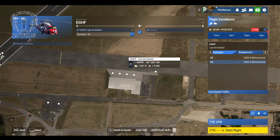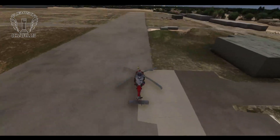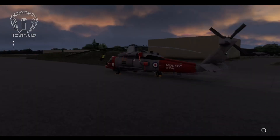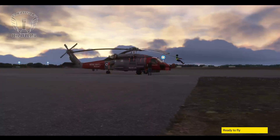Next, we need to pick a part of the world to spawn into. I typically pick somewhere on the ground with the engines off because you're not going to need them. I'd also recommend not trying to create your missions in VR as it's just kind of awkward.